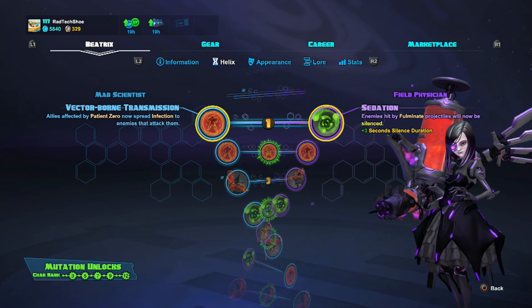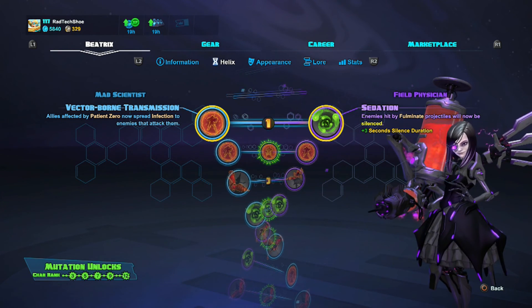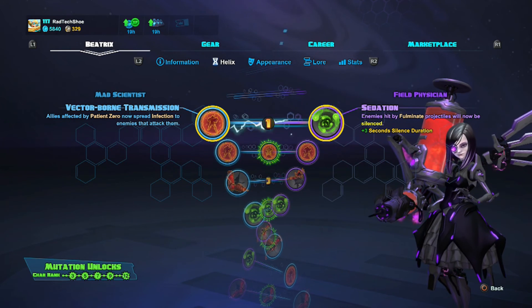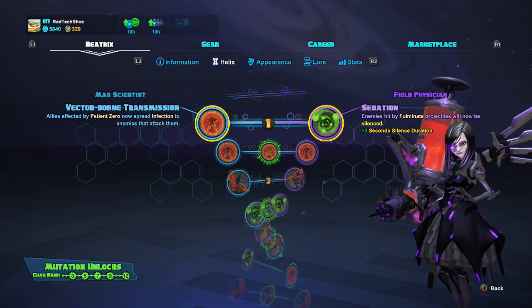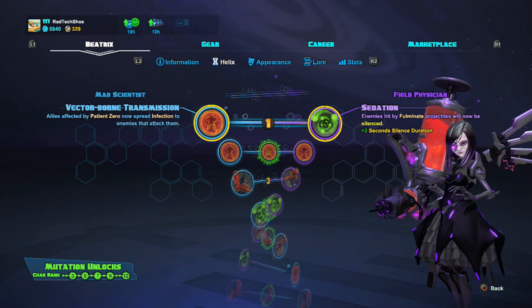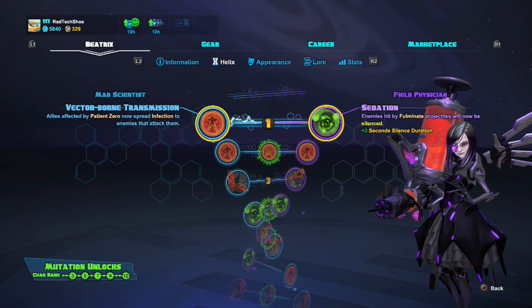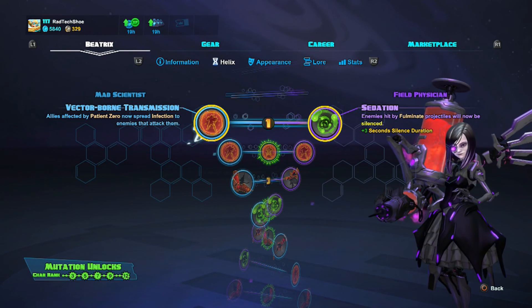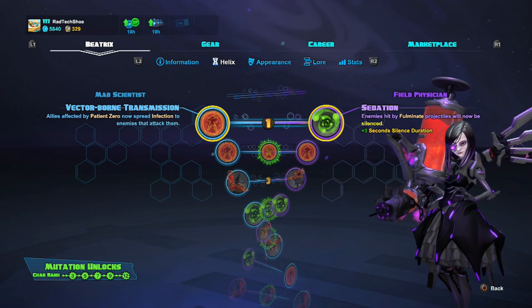For level one I go with Sedation. Enemies hit by Fulminate projectiles will be silenced. That is excellent — you can just spray left and right with your Insta-Stix Injector and you'll coat an entire front line of enemies, and any enemy you hit is silenced for three seconds.